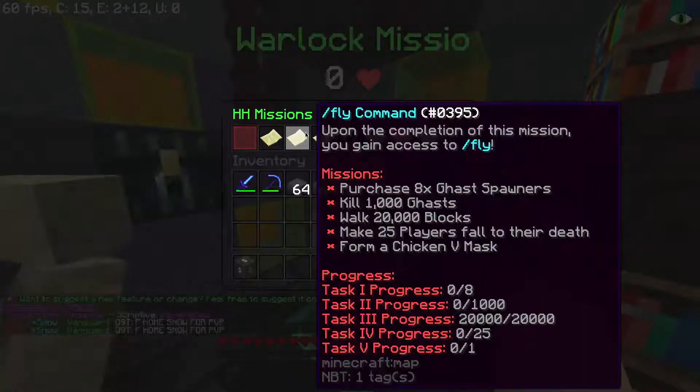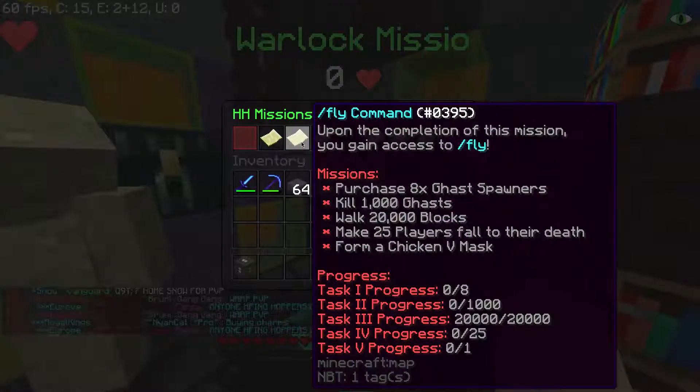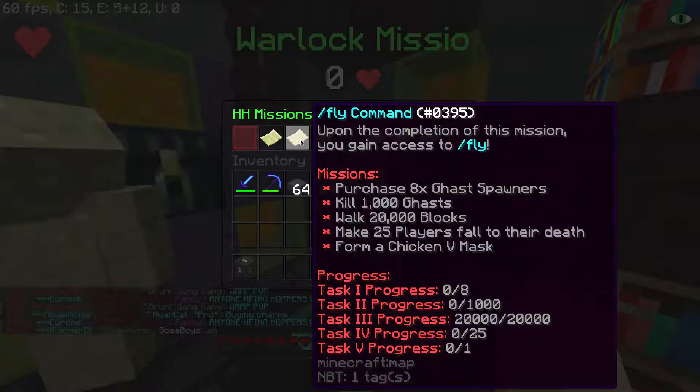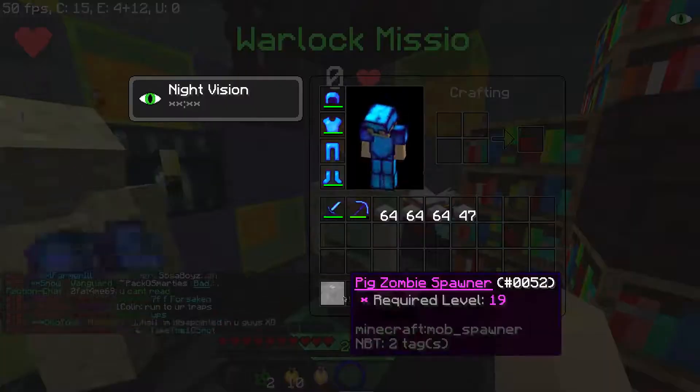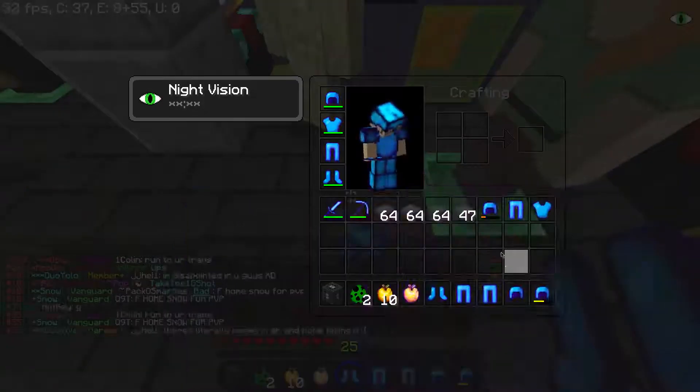So to get slash fly we need to purchase — you can just read that, I'm not gonna take the time to read it. I've already walked the 20,000 blocks, so we're gonna start off with the gas spawners. Oh my god, you actually can't — are you serious? Oh wait, this is so great!